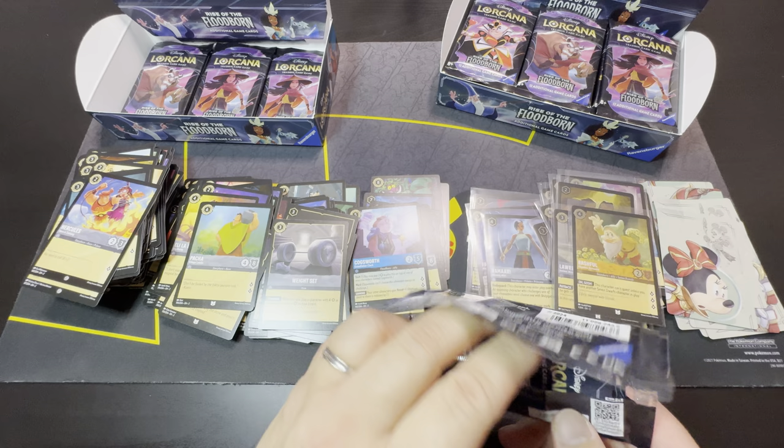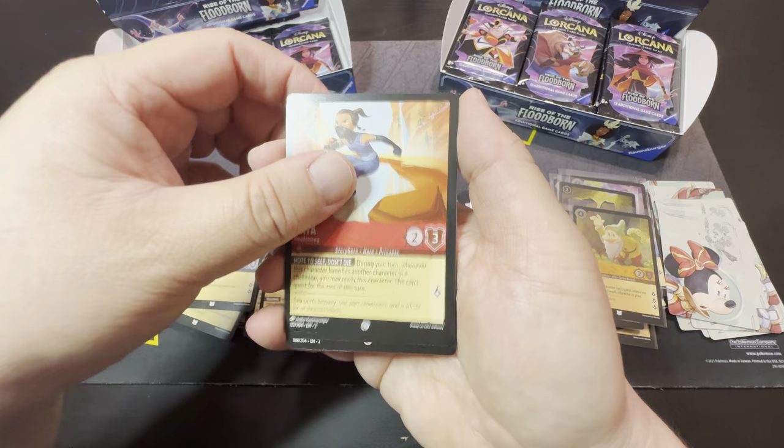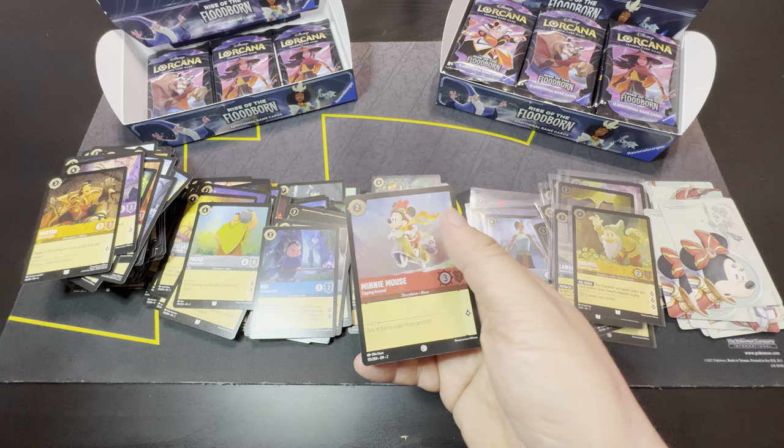Alright, we're down to our last six of this first box. Duke Weaselton, Mulan, Legend of Sword in the Stone, Raya, Magic Broom, Donald Duck, Merlin, Gaston, Noi, Yzma as super rare, and Minnie Mouse as our cold foil.